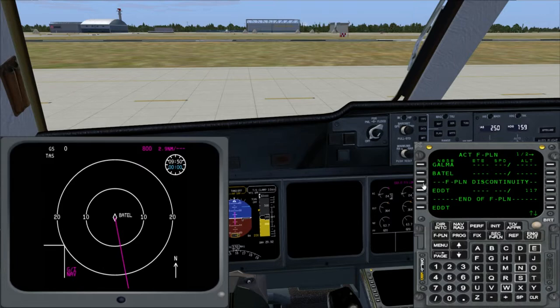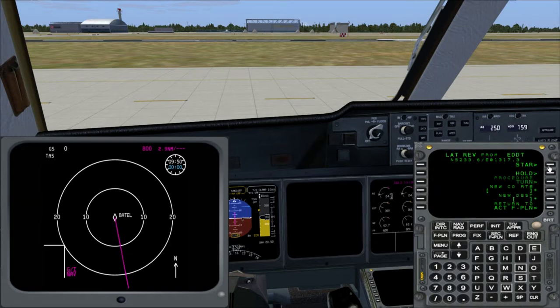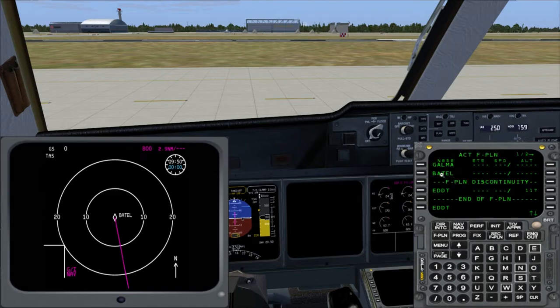For entering the STAR there is one important thing. You could edit at the destination, as you see here, but you don't want to. The STAR has to be added at the STAR entry point. If you enter it at the destination, the problem is that the MD-11 will then overfly the destination first and then go back to the STAR, which makes no sense.